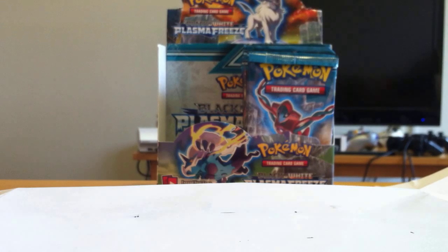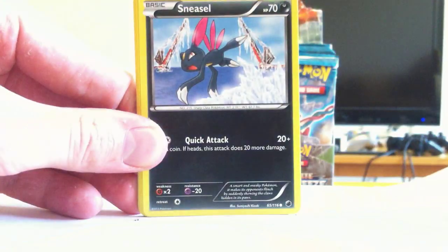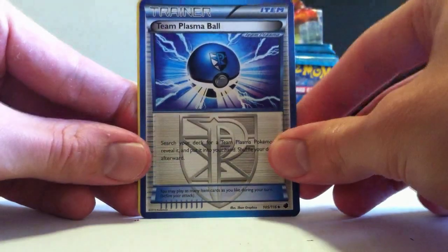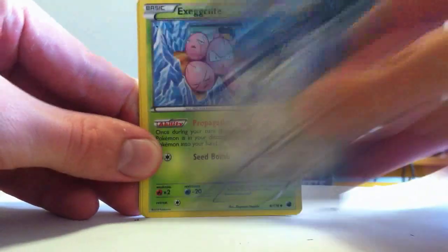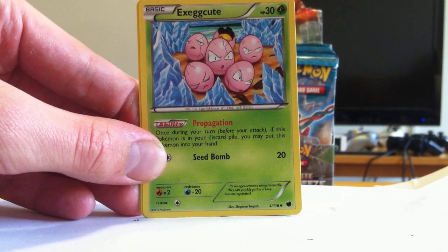Thunderous pack — the electricity coming from its claws is a difficult one. Superior Energy Retrieval is really OP — it's insane. Take four basic energy cards from your discard pile and put them into your hand. Give up two to do it, but it's still pretty awesome. It's a trade two; I'd take that. Sand Isle, Sneasel, Litwick. A Team Plasma Ball — that's awfully nice. Search your deck for a Team Plasma Pokemon, reveal it, and put it in your hand. Shuffle your deck.